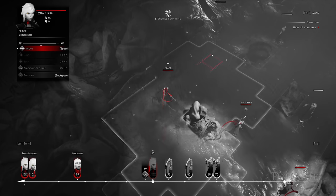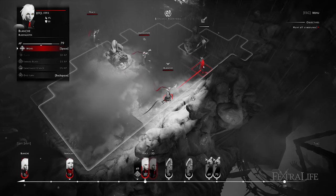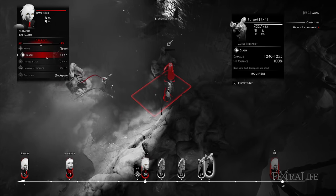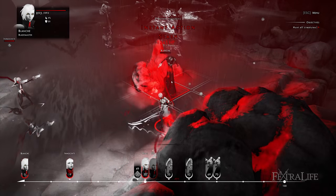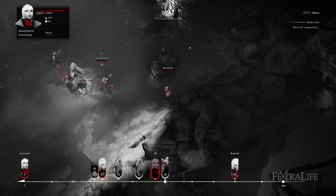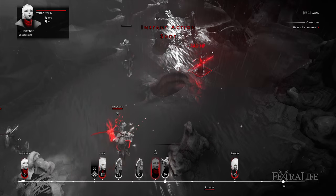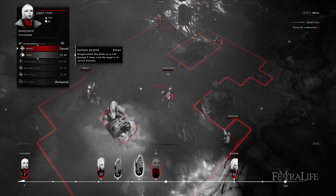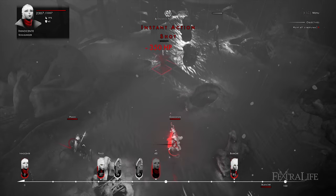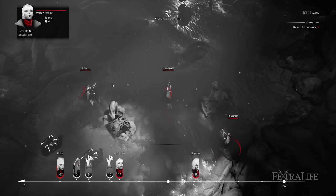Combat in Otherside takes place on various mission maps that remind me a lot of XCOM or the recent Phoenix Point, and your team of daughters will fight against different enemies. At the bottom of the screen, you'll see an initiative track that displays the order of all units on the map, as well as when certain delayed effects will take place. Managing initiative is usually the key to victory, as enemies spawn into the map randomly, and if you cannot act before them, you will take damage. And because you cannot heal, it is crucial to avoid this at all costs.